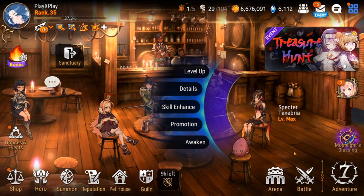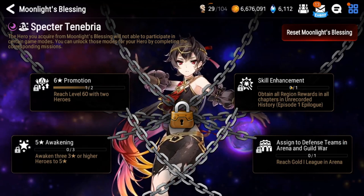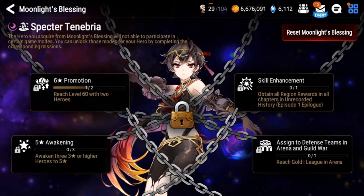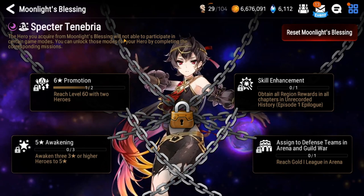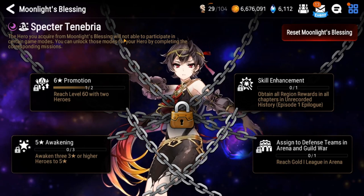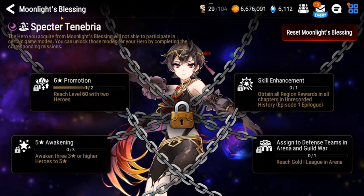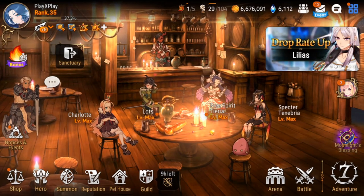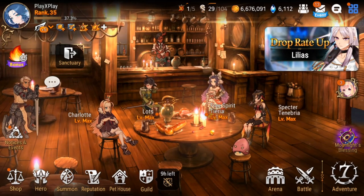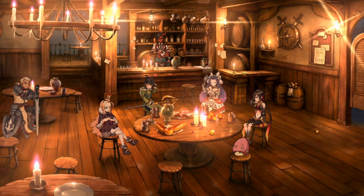I got Specter Tenebria from the Moonlight's Blessing — my luck hasn't been that great on this account. You do get a chance to test out whatever unit you want. I was thinking of building her on a degen build — counter resist or something like that. If I end up picking Ray, I'm going to need damage dealers, and Specter Tenebria in Abyss, PVE, and PVP is just insane — a really great pickup. If you don't have Arbiter Vildred, he's also a great pickup, but I kind of want to try Specter Tenebria.